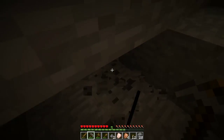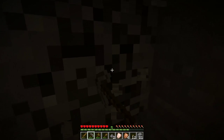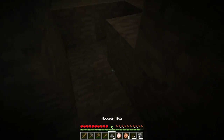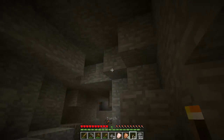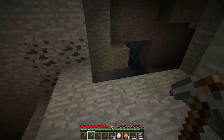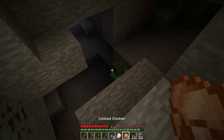We're going to mine up this coal because coal makes light and powers practically everything — by which I mean torches and the furnace. I'm going to put a torch there so mobs don't spawn in that corner. We found a zombie here. This is a zombie.